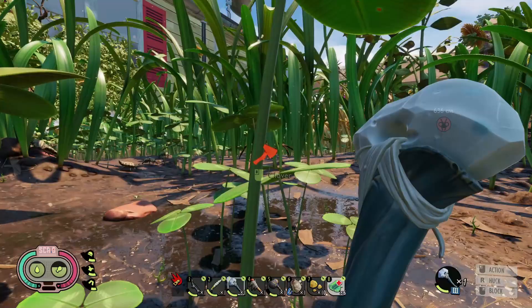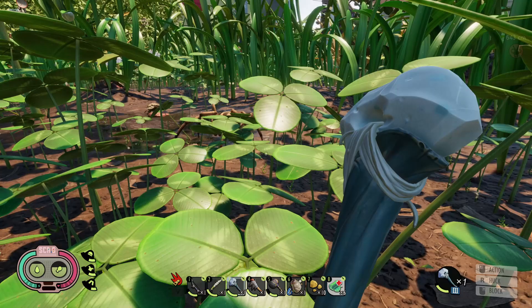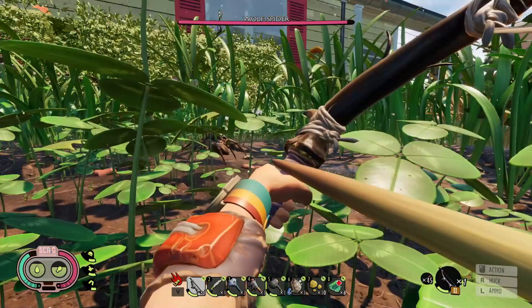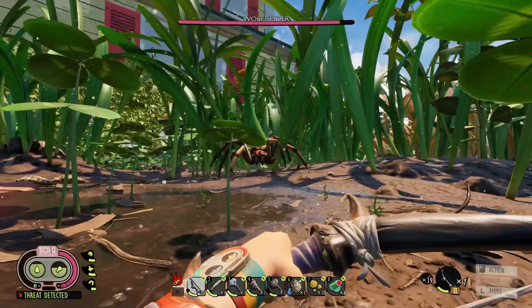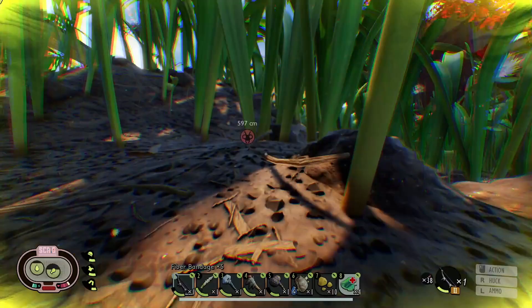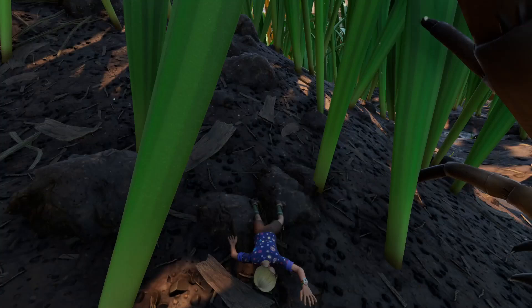He broke our stupid thing we were hiding on — the wolf spider is vicious. He's gonna see me. This is probably a bad idea but we're gonna do it. I want to kill you with arrows! Oh no, we probably shouldn't be down here. We're gonna die! Run run run, heal and run — I'm dead. Awesome. Alright, not messing with wolf spiders anymore.